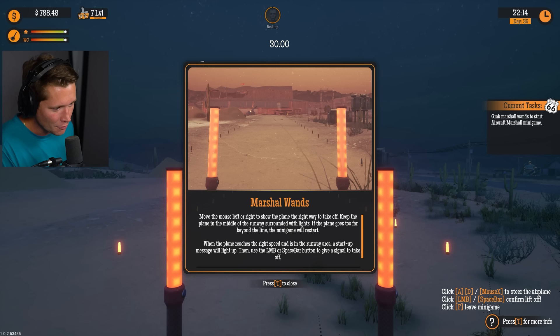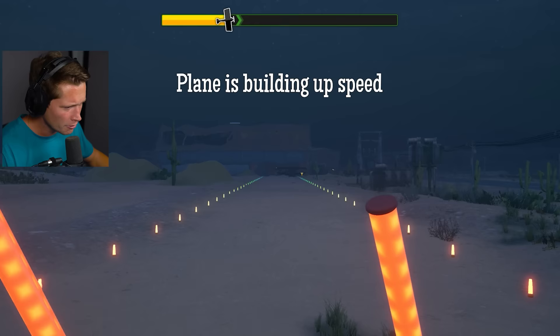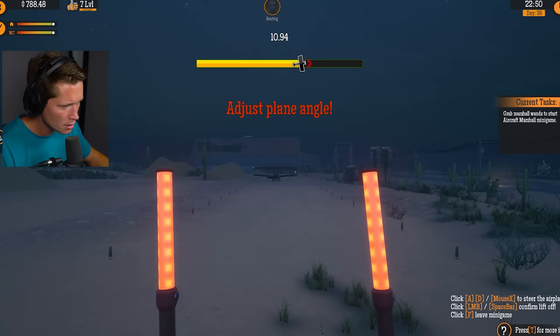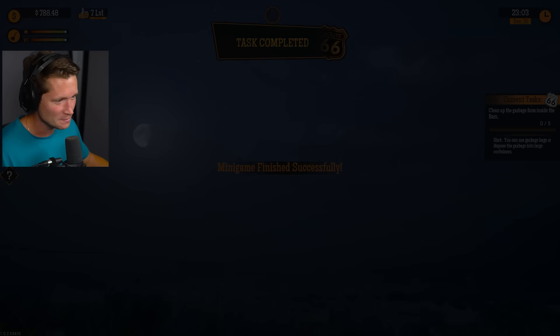Move the mouse left or right to show the plane the right way to take off. Keep the plane in the middle of the runway surrounded with lights. If the plane goes too far beyond the line the minigame will restart. When the plane reaches the right speed and is in the runway area a startup mission will light up - use LMB or space bar to give the signal to take off. Bring it this way sir - come on Joe! Oh you are way off my man - okay you're good now. Minigame finished successfully!